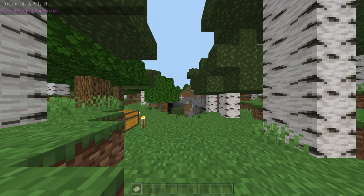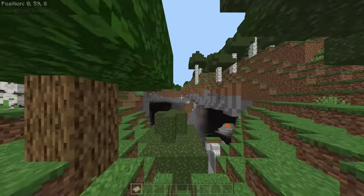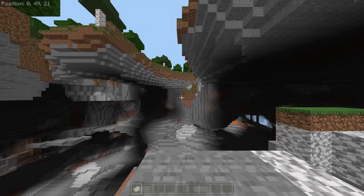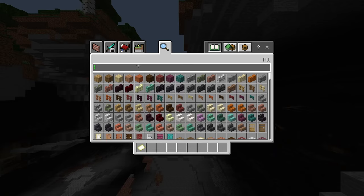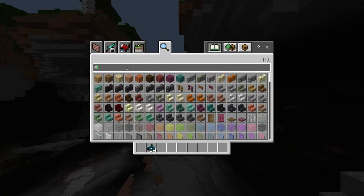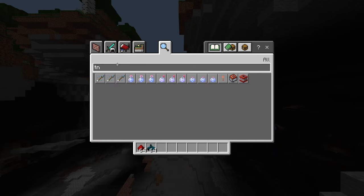You should spawn in front of this huge cave. You don't want to move your character, you only want to walk forward past these trees. Do not look around yet. Get as far as you can on this cliff and then open up your inventory. You need to find the Sculk Sensor and also get Redstone Dust.